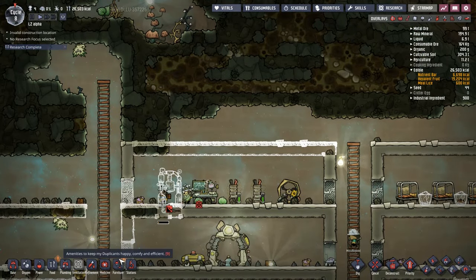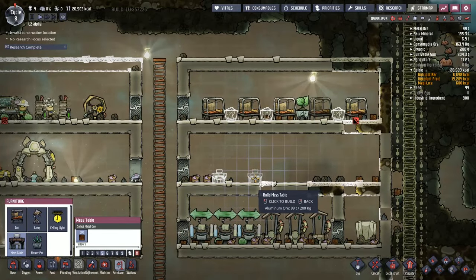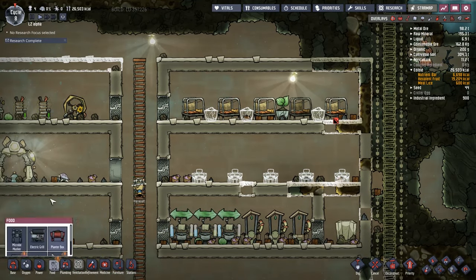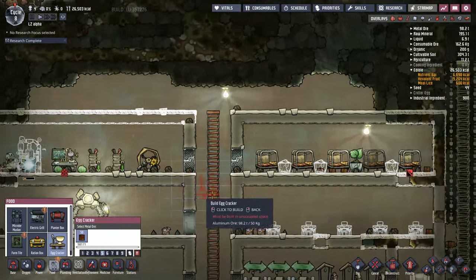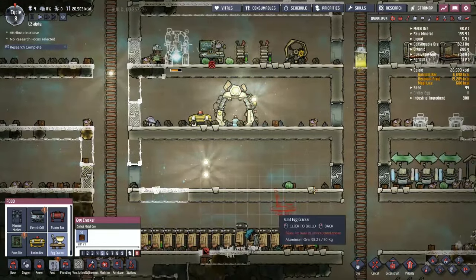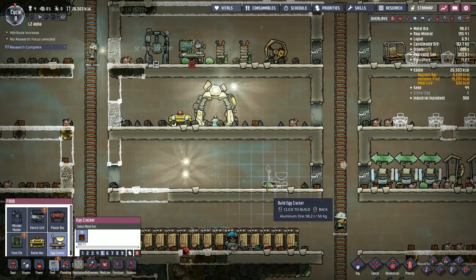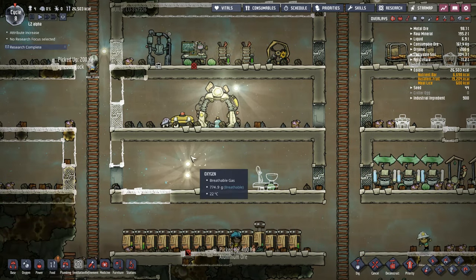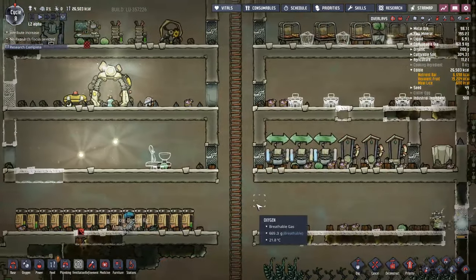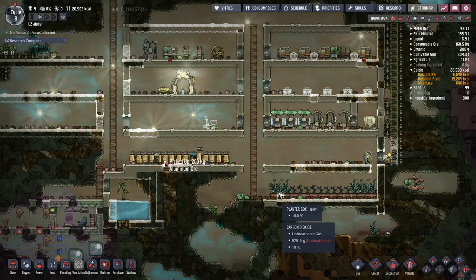We've done some research — things like the mess table. We want five of these: one, two, three, four, and five. Plenty of room for everyone. And then down here we need an egg cracker as well, because we're going to just keep on cracking eggs as and when we can. Let's put it somewhere near here — maybe we'll make this the kitchen. Then we have the stables on this side farmed down here. Kind of feels like it's working to me.